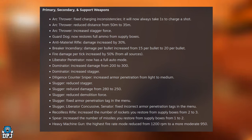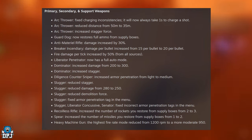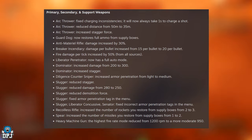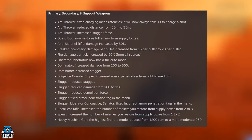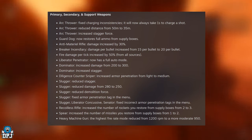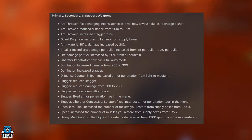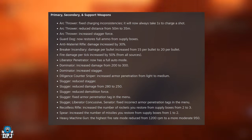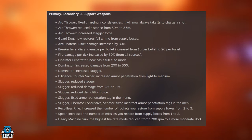Guard Dog now restores full ammo from supply boxes. Anti-Material Rifle: damage increased by 30% — not a bad change. Breaker Incendiary: damage per bullet increased from 15 to 20 per pellet, and fire damage per tick increased by 50% from all sources. Liberator Penetrator now has a full auto mode. The Dominator: damage increased from 200 to 300, and increased stagger. Diligence Counter Sniper: increased armor penetration from light to medium — that's a good change.